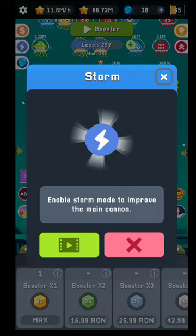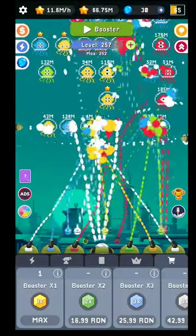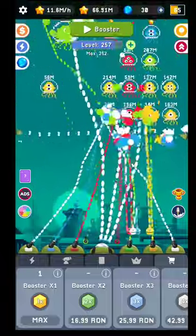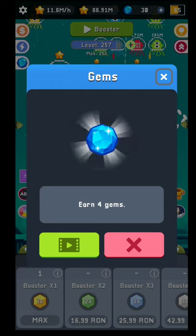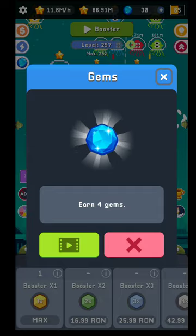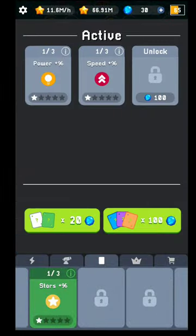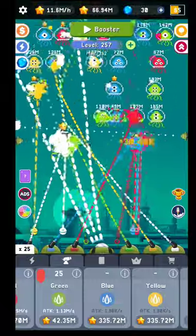You also have storm mode here. Enabling storm mode improves the main cannon — the one in the middle of the screen — giving it an additional power-up. From time to time you'll also see a gem option; watch that ad to gather more gems, which you'll need for those cards.